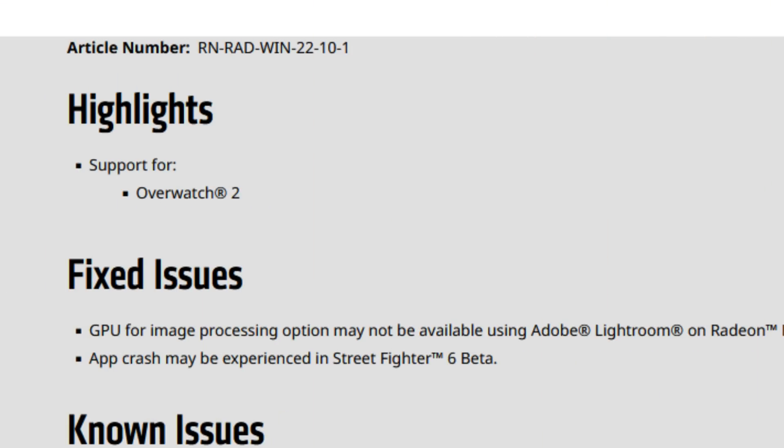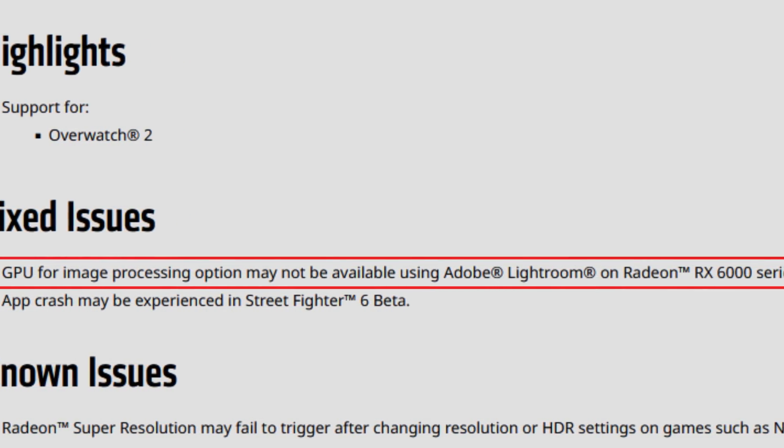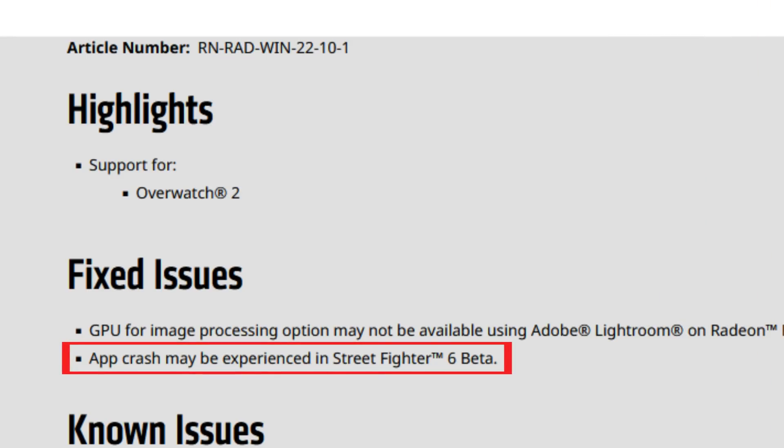Starting with the release notes: the highlights include only support for Overwatch 2, which was recently released. Unlike the previous drivers, we do have fixed issues this time. The GPU image processing option may not have been available using Adobe Lightroom on Radeon RX 6000 series GPUs — if you were having problems with hardware acceleration in Lightroom, update to 22.10.1 and that should be fixed. Also, app crashes in the Street Fighter 6 beta are addressed, so these drivers are a must if you're playing that.